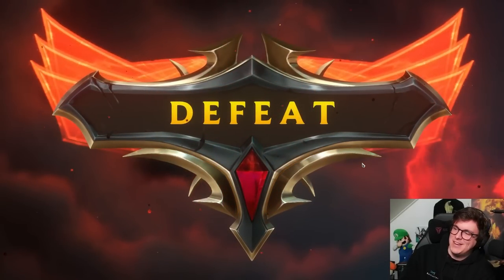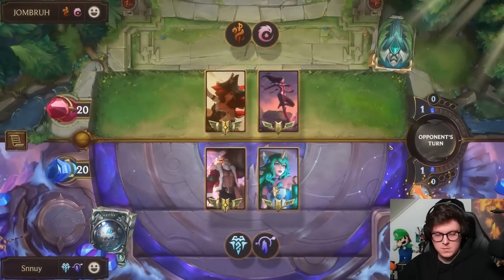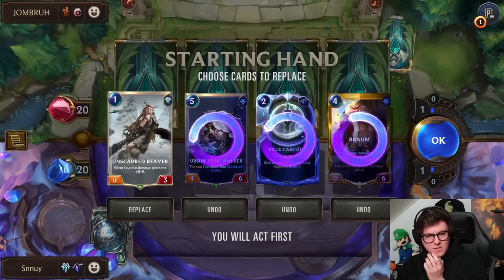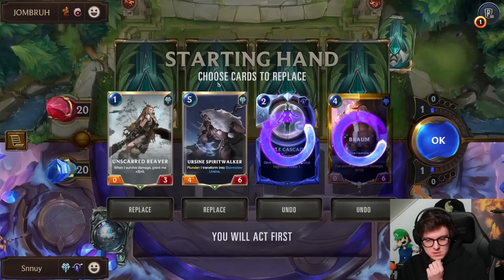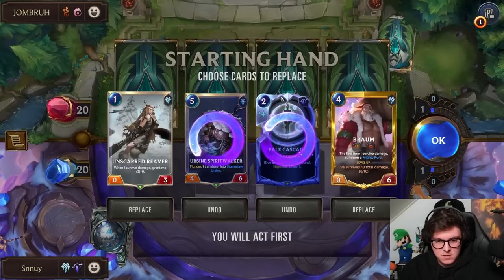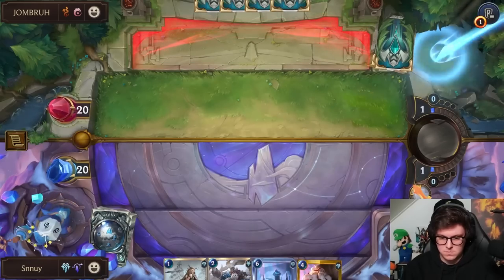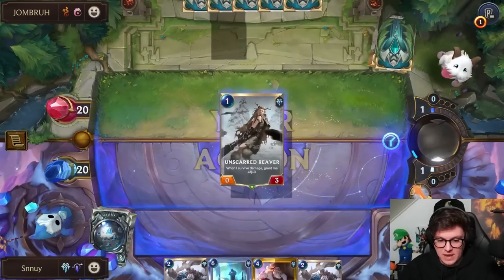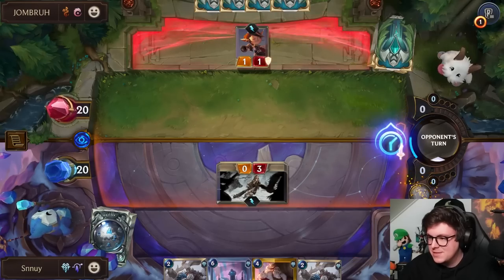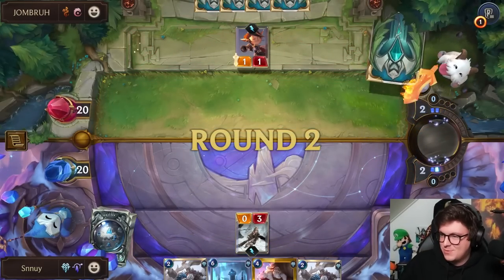Ionia, man. Fortune Aurelia — this is pretty good because this is literally our win con. Braum also helps to just soak all the damage from the blades. Yeah, let's keep it like this. This is perfect — look at this hand. Everything wants to take one damage at a time. The only thing we're missing is something like Scargrounds — Scargrounds would literally just be GG.